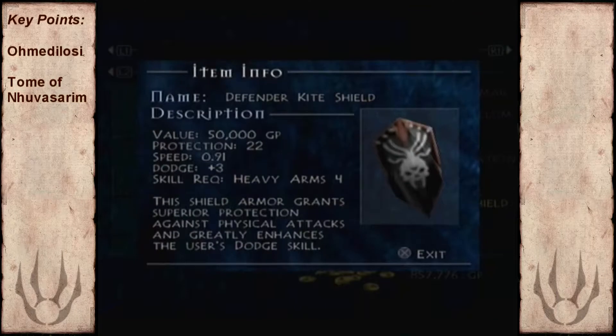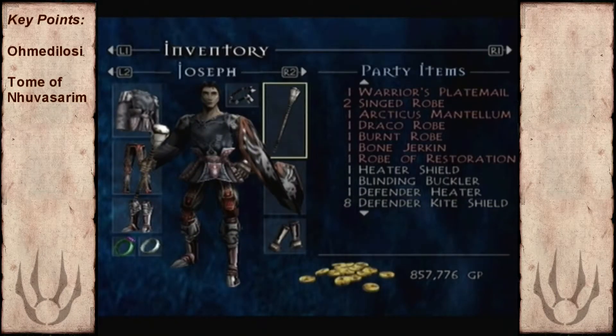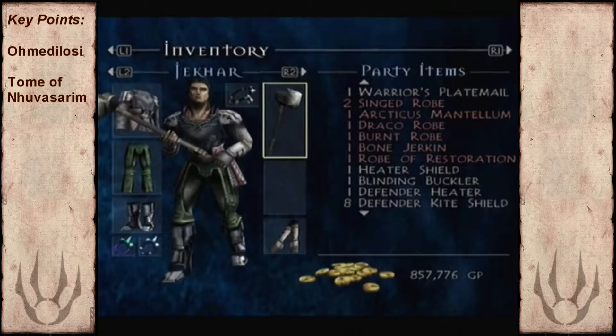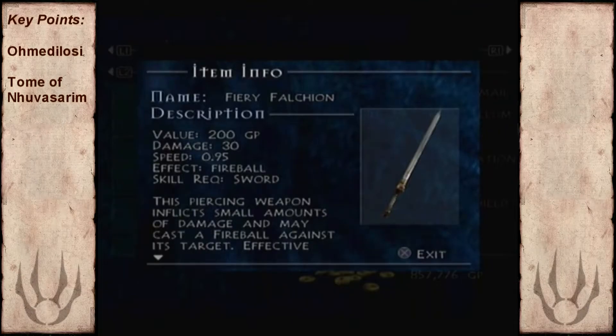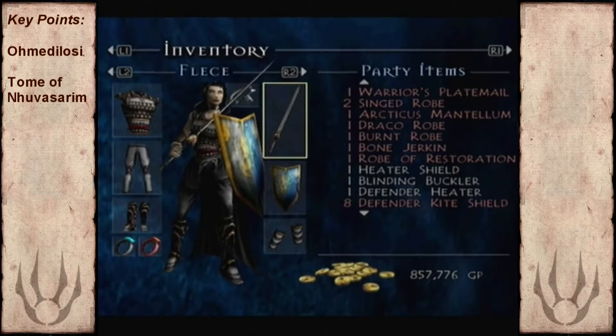I'm equipping the Dabasa and also a shield. Now when it comes to Fleet, she can't actually handle a blunt weapon - it's not part of her skillset. So I'm going to equip the Fiery Falcon to her. The idea being that even if the sword does little damage itself, the magic spell will do most of the damage.